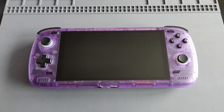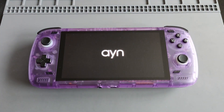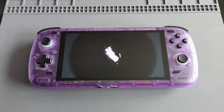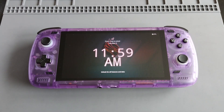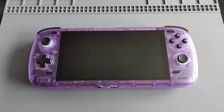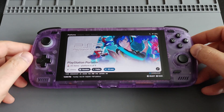Hi everyone, IronClad Cobra here and welcome to another Odin 2 video. Today I'm going to showcase Daijisho frontend on my Odin 2. As you see, let's just turn it on — you will be greeted with the friendly interface. In the background I'm using the AOSP launcher, because with Daijisho you have to use the AOSP launcher and not the Odin launcher. Once you click on the A, it takes you directly to Daijisho.